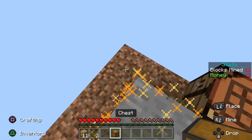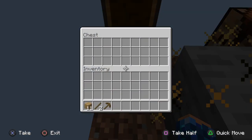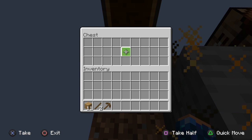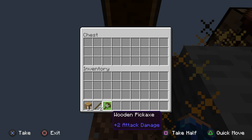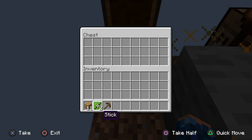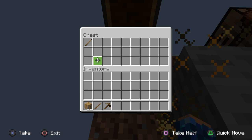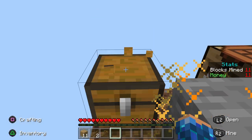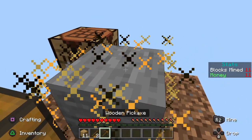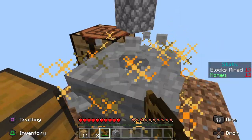Oh yeah, by the way, this chest here is the five lives chest. Every time I lose a life, I have to put an item in it — any item, like a stick. Yeah, I have to put a stick in that chest every time I lose a life. That's how I can keep track of my lives.